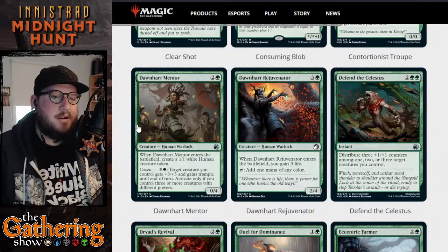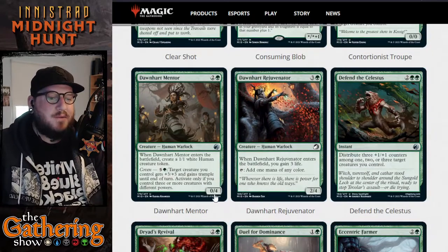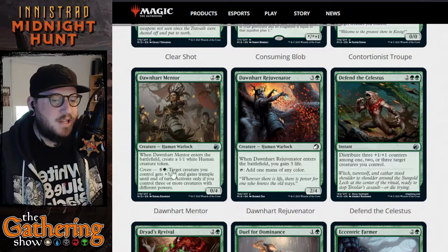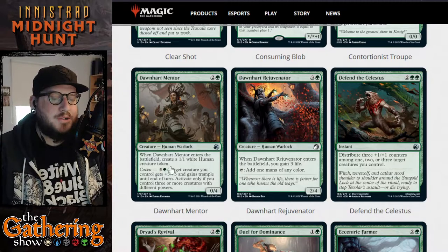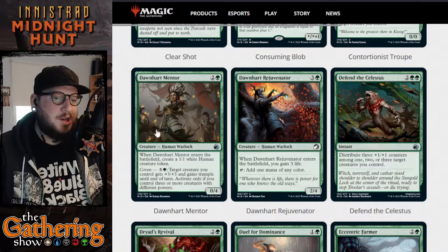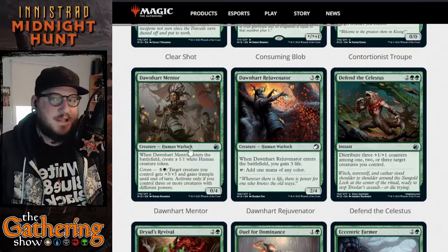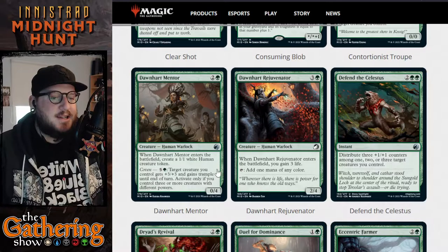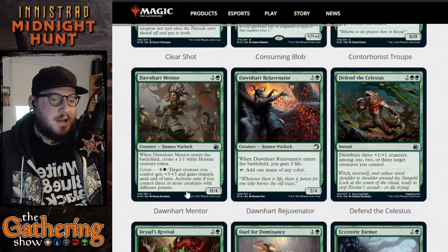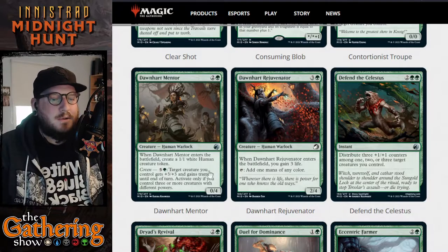The next green card is Dawnhart Mentor — for two and a green you get a 0/4 human warlock. When Dawnhart Mentor enters the battlefield, create a 1/1 white human creature token. It has coven, and being a human that also creates a human token makes it pretty powerful in a white-green scenario. Its coven ability lets you pay five and a green so target creature you control gets plus three plus three and gains trample until end of turn.